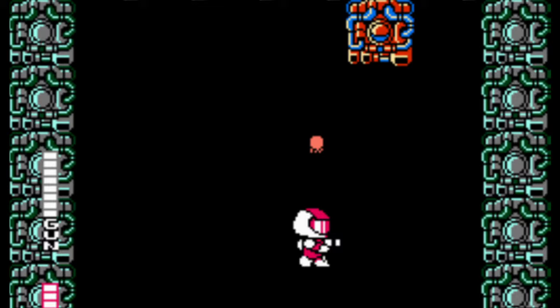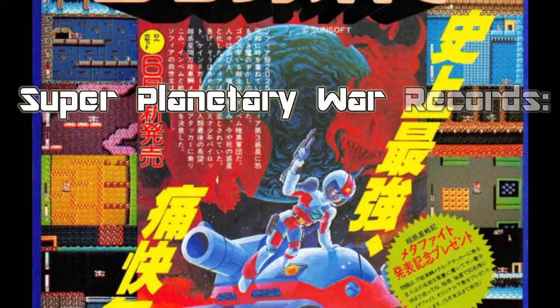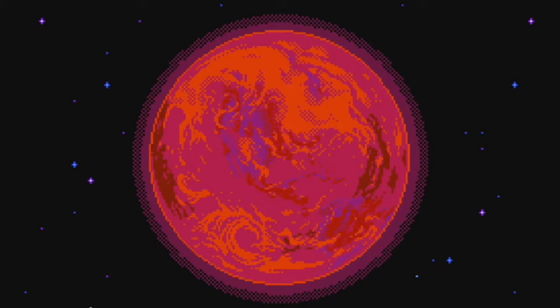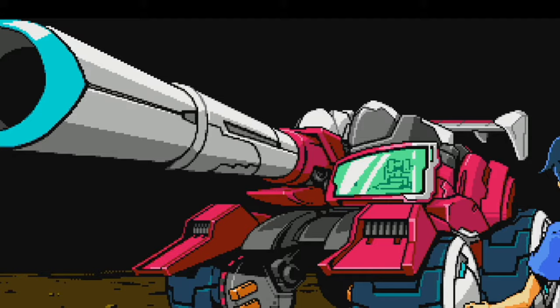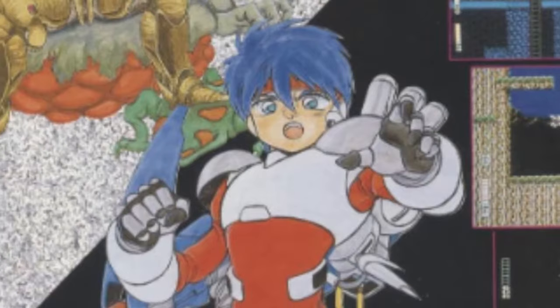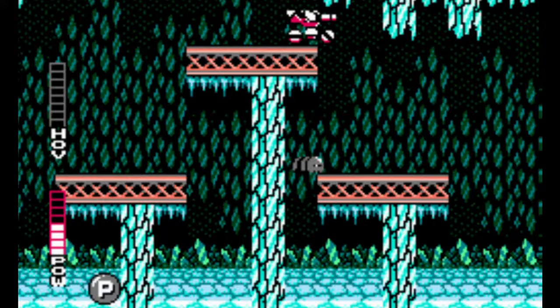Blaster Master almost met the same fate as Gimmick. It was originally released in Japan under the title Cho Wakusei Senki Meta Fight, which translates to Super Planetary War Records Meta Fight. The original game featured an anime-inspired sci-fi plot: in the future year of 2052, the evil tyrant Goez leads his Dark Star Army to attack and conquer the planet Sophia the Third. The Science Academy Nora creates a super tank and power suit as a last-ditch effort to save the galaxy, and hero Kane Gardner is tapped to pilot the metal attacker and defeat Goez for good.